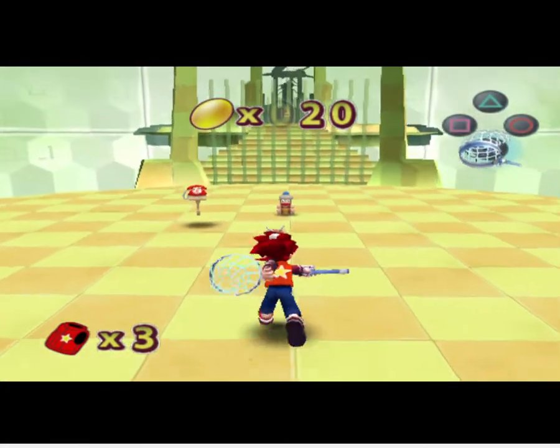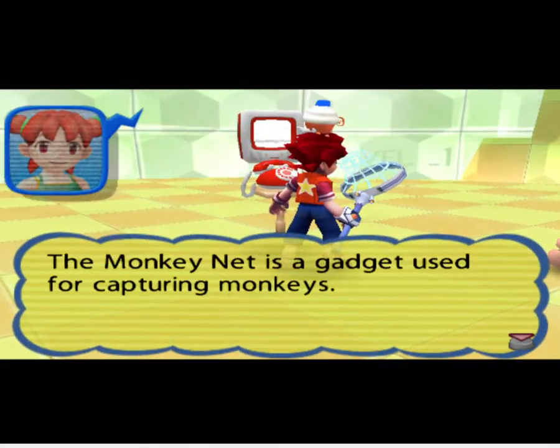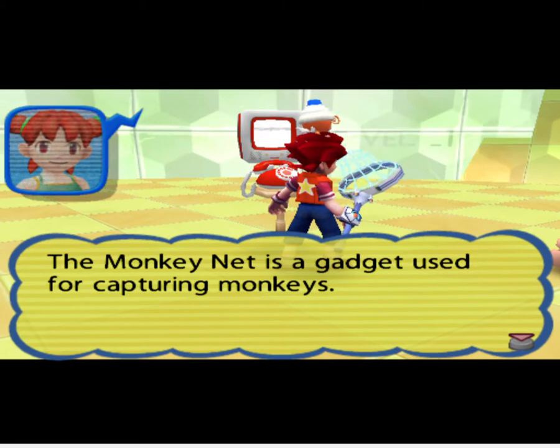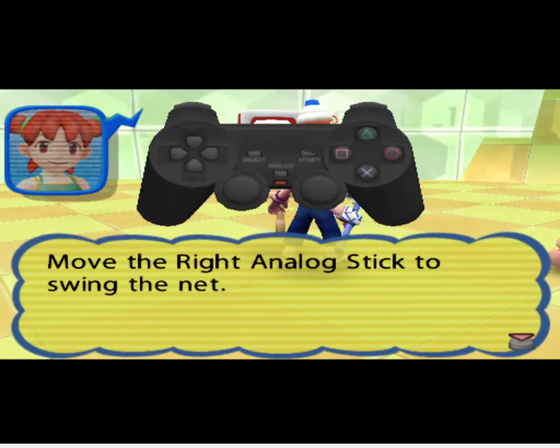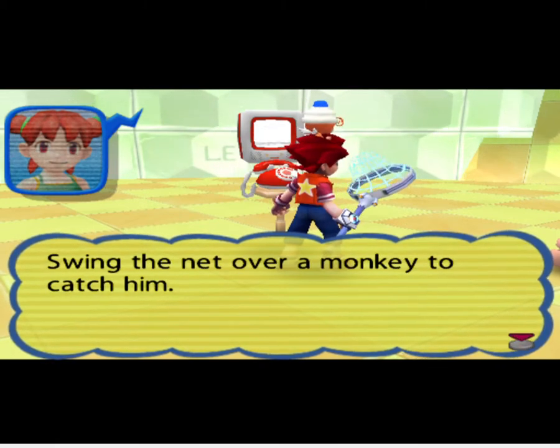Let's do it! The monkey net is a gadget used for capturing monkeys. Move the right analog stick to swing the net. Swing the net over a monkey to catch it.